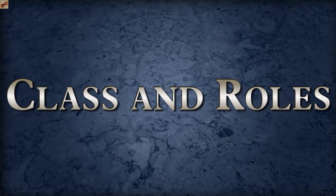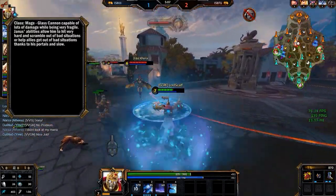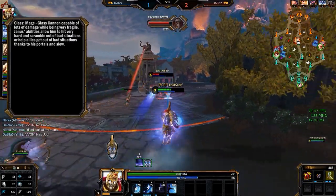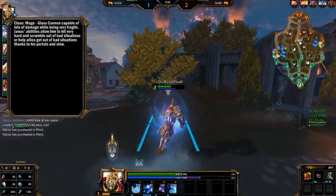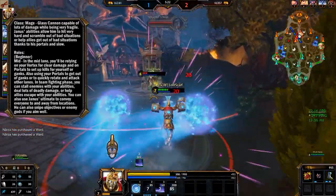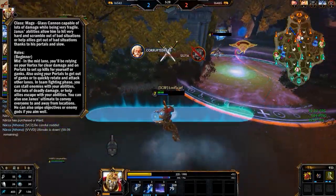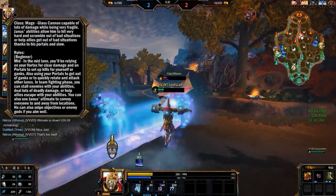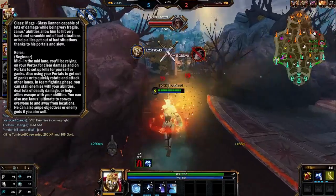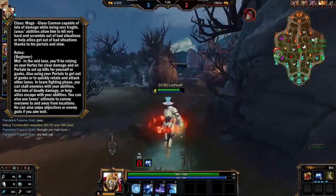Class and roles. Janus is a mage, which means he's a glass cannon capable of lots of damage while being very fragile. He has a lot of abilities that hit very hard, and also allows him to scramble in bad situations or help allies get out of bad situations thanks to his portals and slow. The role for him is definitely mid for beginners. In the mid lane, you'll be relying on your vortex for clearing damage and on portals to set up kills for yourself or for ganks. You can also use portals to get out of bad situations and quickly rotate to other lanes. Threshold also helps with this because of the movement speed buff. In team fighting phase, you can stall enemies, deal lots of deadly damage, or help your allies escape. You're really good at scrambling, helping others scramble, and killing everything in your wake.